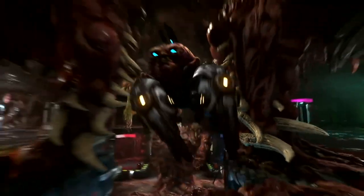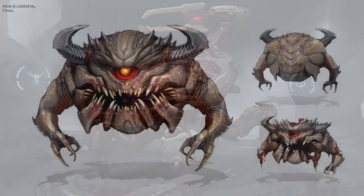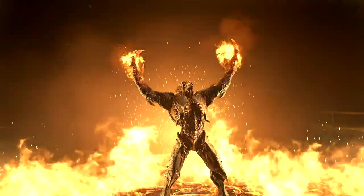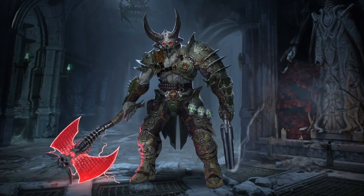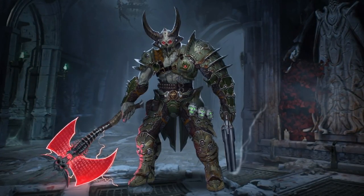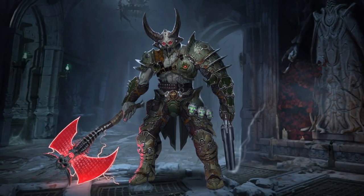And then, of course, we have new demons to kill, including the Arachnetron, Pain Elemental, and Archvile — all making a return from Doom II — as well as all new additions such as this new enemy and the Marauder, which, as Bethesda points out, holds quite a resemblance to the Doom Slayer. Apparently there's a story behind it, so it seems there's a bit of lore to delve into this time around.